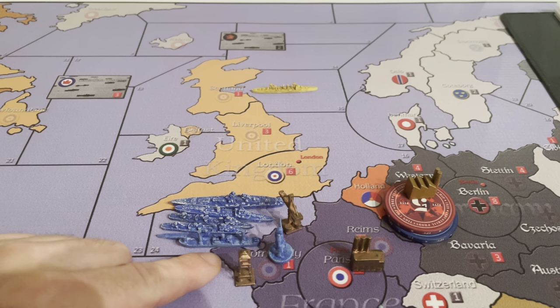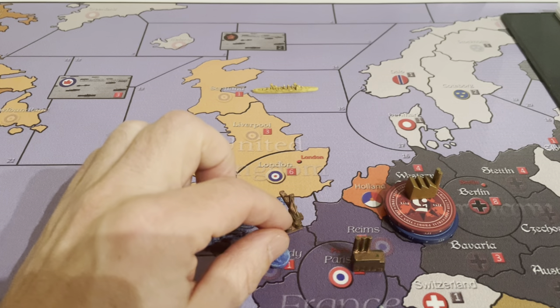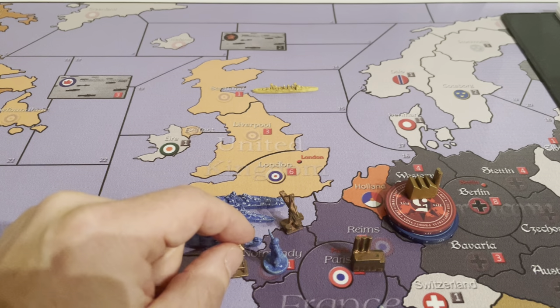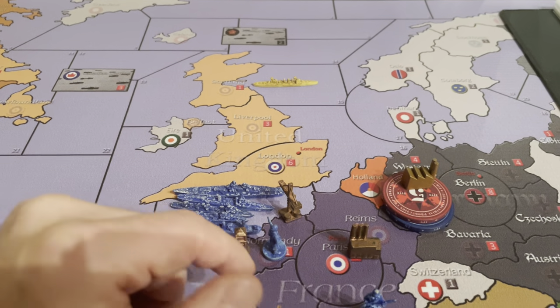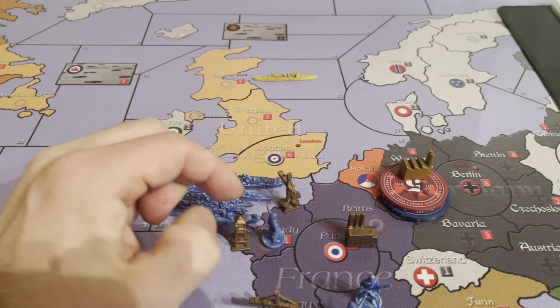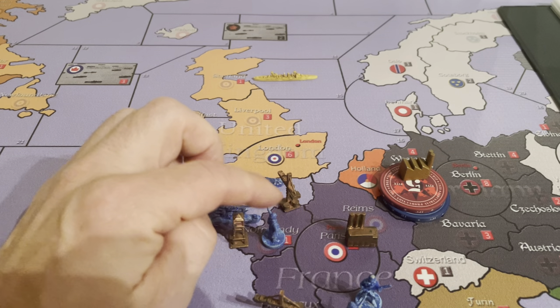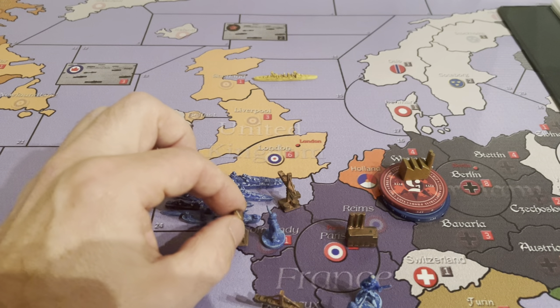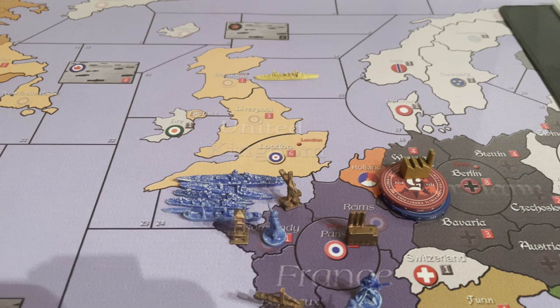And now there's a scorched earth option — this territory in Normandy, for example. The Germans should have the units to go in and take it if they want to, but sometimes they want to make sure they capture Paris instead and leave it. If it rolls Free French, they have the option of scorched earth — scorching those facilities — which the Germans might want. So that's crucial.